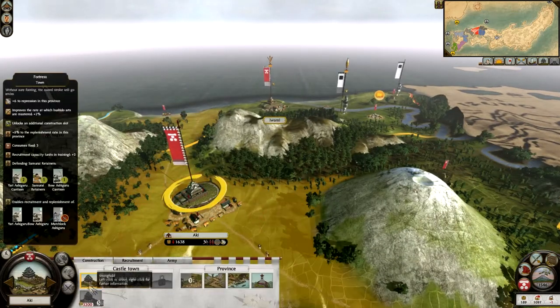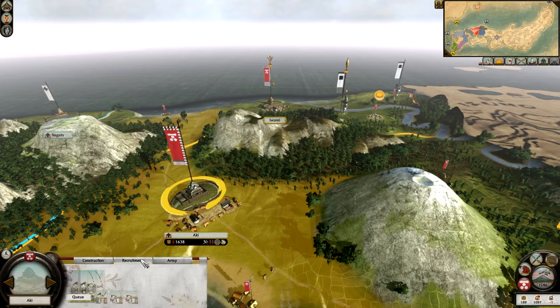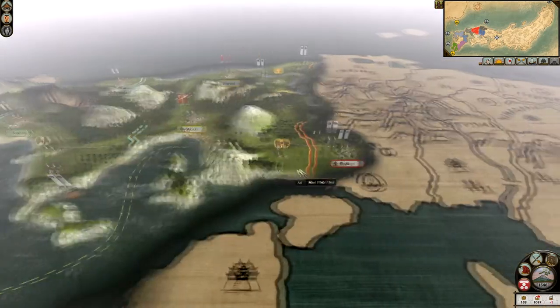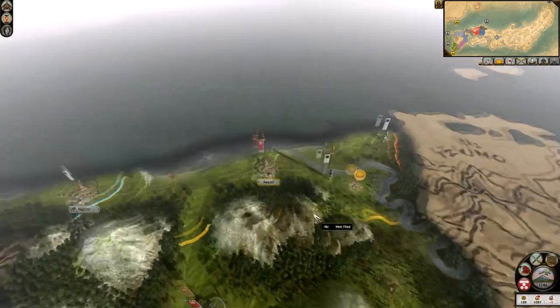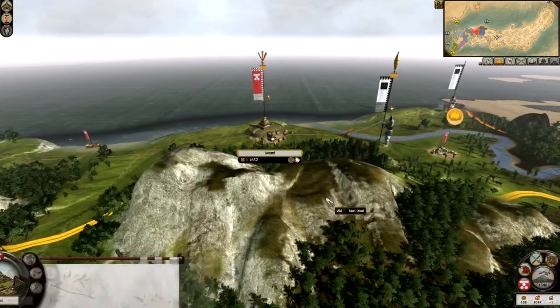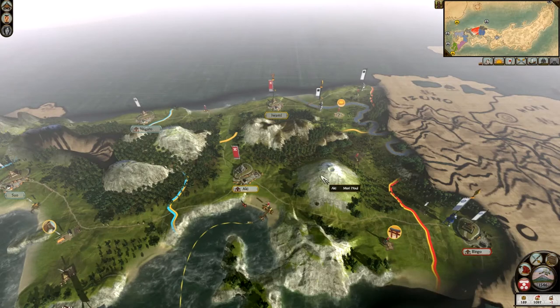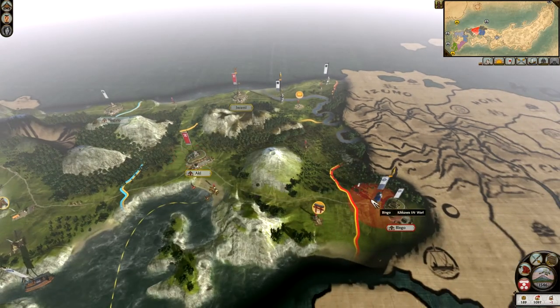We've got a Yari Ashigaru unit which is going to help us out, plus three units at Aki and three more on the way next turn. As long as the Kikawa can't reach me this turn I should be okay for the following turn. That is probably going to be it for this part — I shall see you all in part five, where we will be defending our army and also defending Aki from the Kikawa.